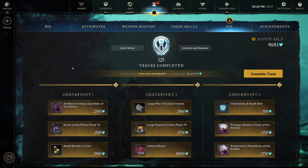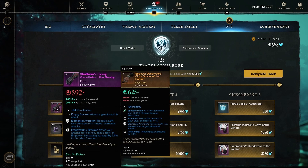We are gonna start off with track 125 with checkpoint 1: Shattered Heavy Gauntlets of the Century. Full constitution heavy gloves with Elemental Aversion and Empowering Breaker — receive 3.8% less damage from ranged elemental attacks. Pretty good one. This would work out really well for a heavy tank set, and they're both not PvP-only perks, so you can actually use this piece for PvE as well.